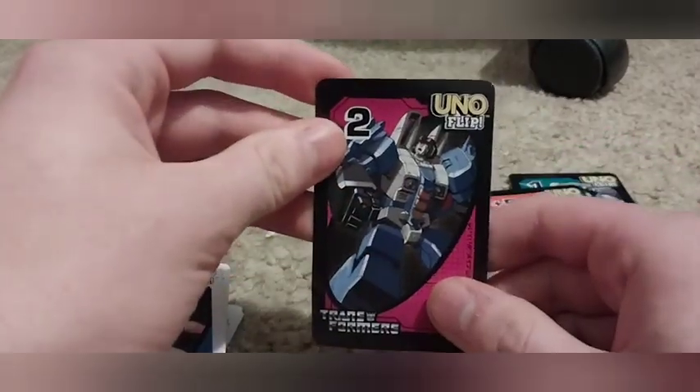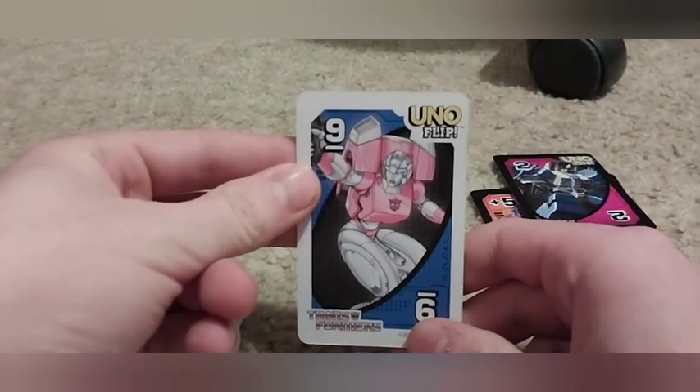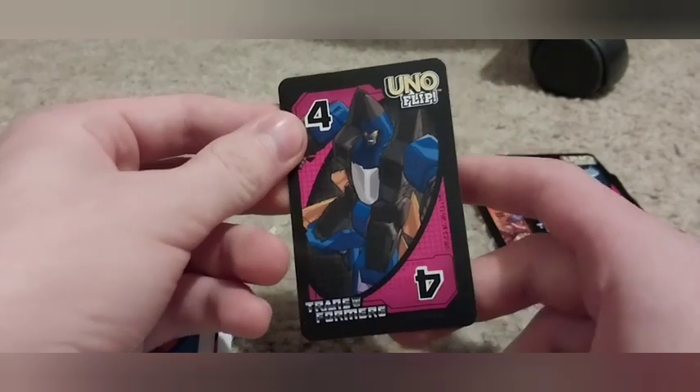Next up we got Blaster represented in reverse on the odd side, and Thundercracker reverse as the number two card on the Decepticon side. Then we got RC representing the number nine card on the other side, and Dirge is number four on the con side.